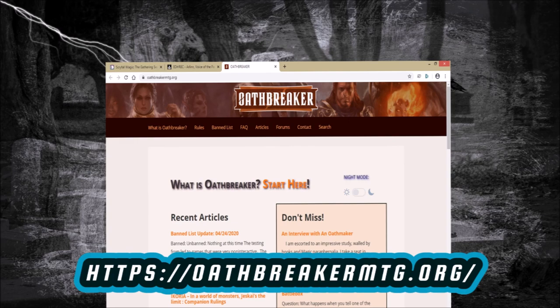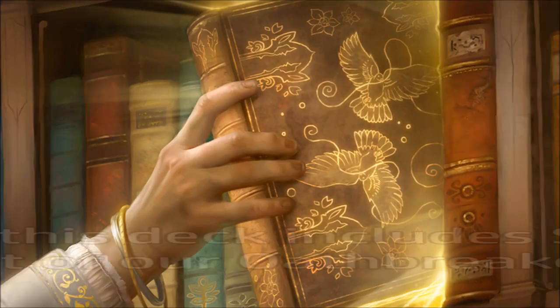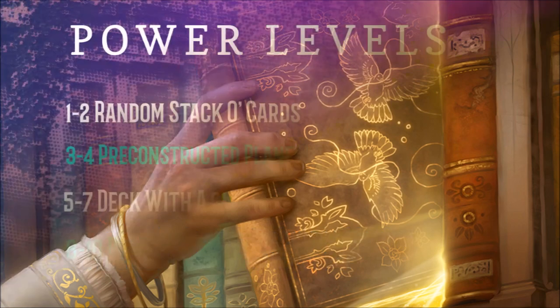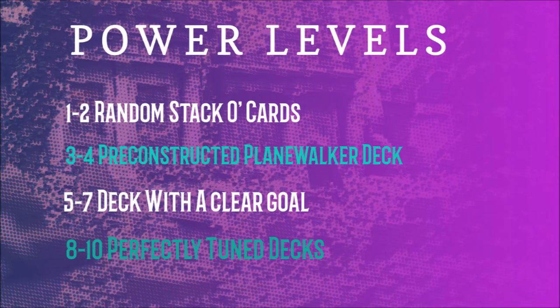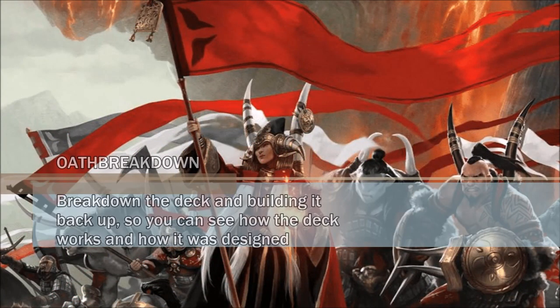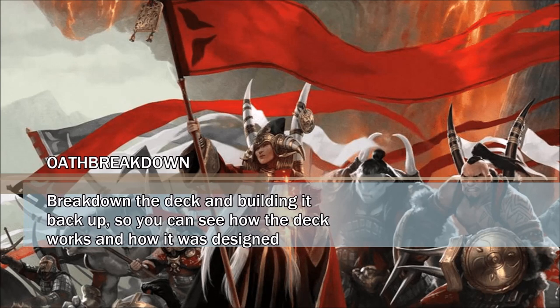On today's episode of the Oath Breakdown we will be looking at a $40 deck tech. The cost of this deck will include shipping and the cost of our Planeswalker. Decks on this channel are built to be affordable, fun, and interactive for casual play. This is in order to help new players join the format. Today's deck is focused on an approximate power level of six on the table. On the Oath Breakdown we break down the deck and build it back up so you can see how the deck works and how it was designed. Now let's get into it.